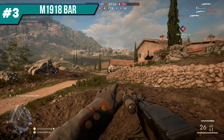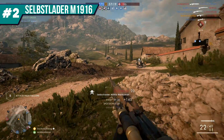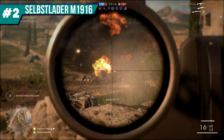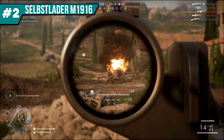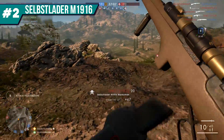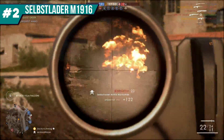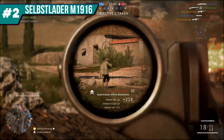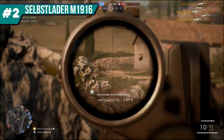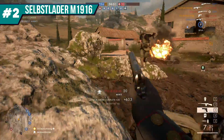The decision between the final two was a very hard one. I ultimately decided this one being the runner-up — it is the Self-Loader 1916. It holds a 26-round mag, phenomenal damage output, 3-shot across distance, 2-shot to the head. It is beautiful. This thing wipes entire squads. You can afford to miss shots because of the magazine capacity, and it's growing to be one of the most popular options in Battlefield 1 — and is personally my range option of choice.